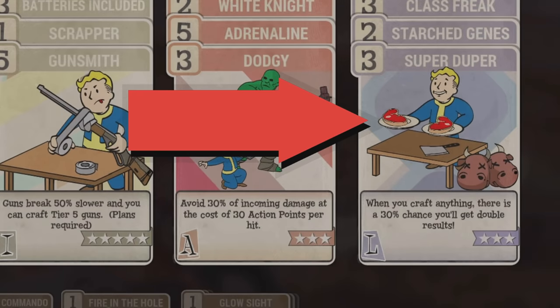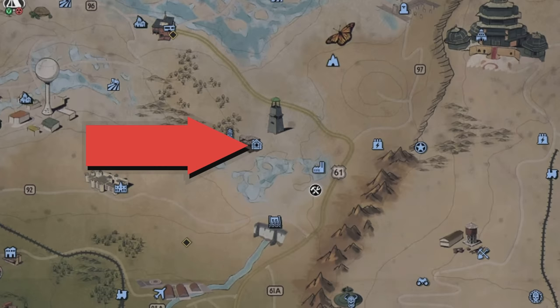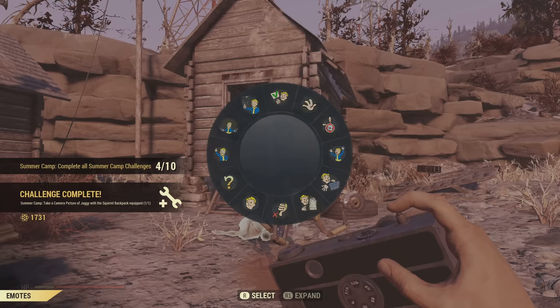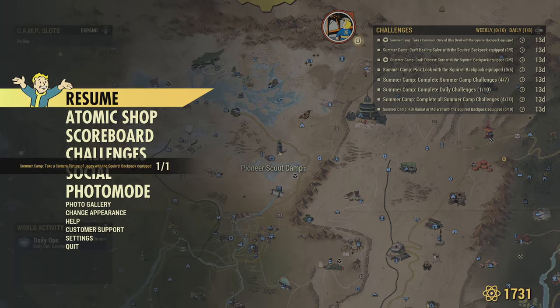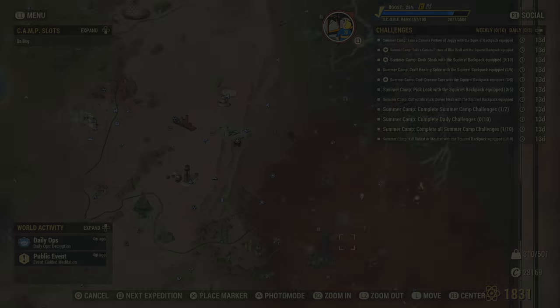The next challenge is taking a picture of Jaggy with the squirrel backpack equipped — this is a super easy one unless you don't have a camera. Come over to Pioneer Scout Camp on the map. This is our friend Jaggy right here. You might have to kill a couple of ghouls just so it's convenient to take the picture, but it's as simple as that — take the picture and another challenge is done.